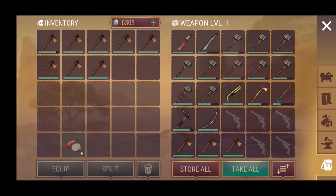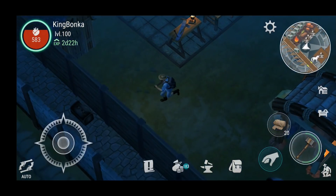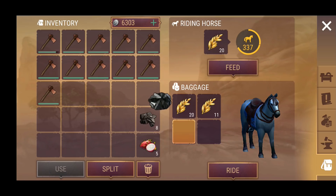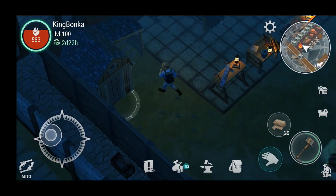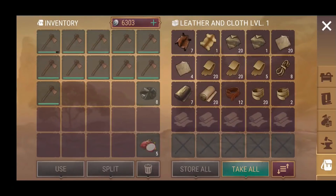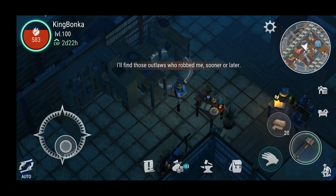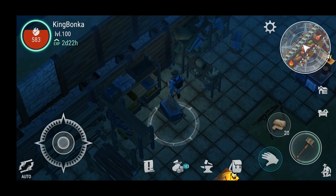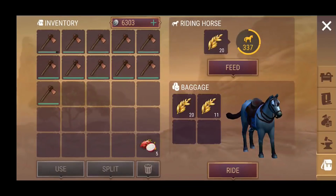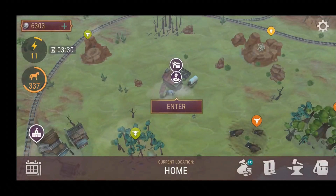We'll grab this and head on over to my neighbor - over to the right. I've moved my stable closer to the door. I'll just put stuff away because I want as much space as I can. Then metals - I just gotta remember where all the different storages are. Maybe I gotta come back here - would this be metals? Yes, there we are. Now let's head on out.